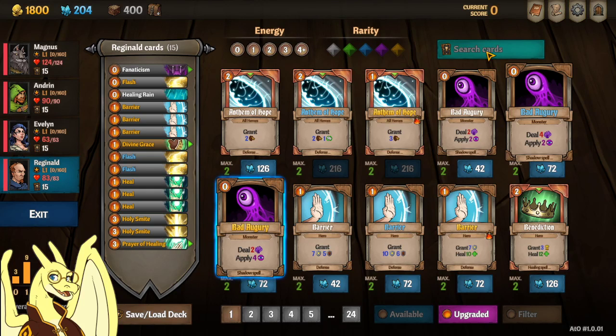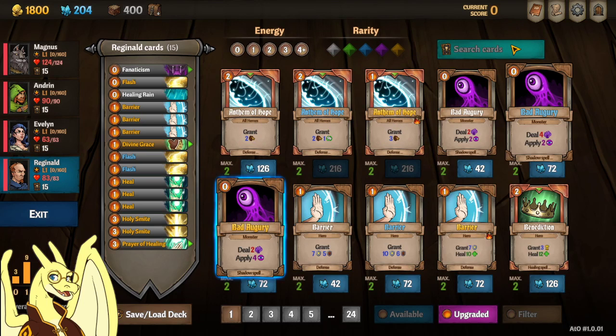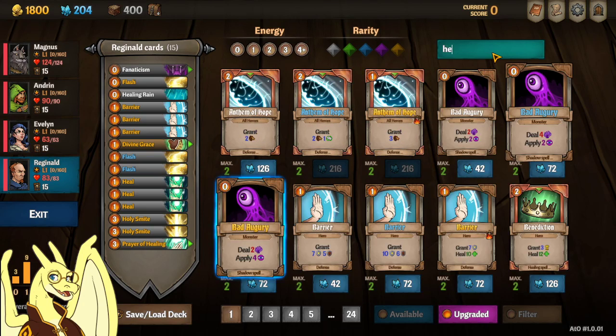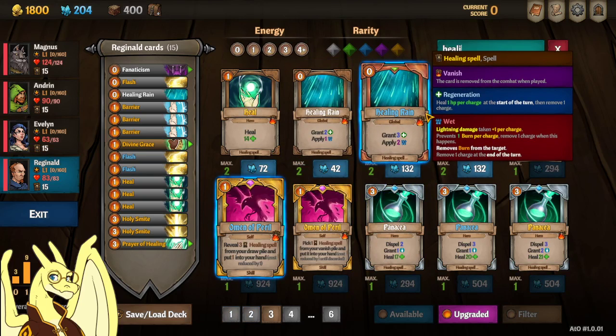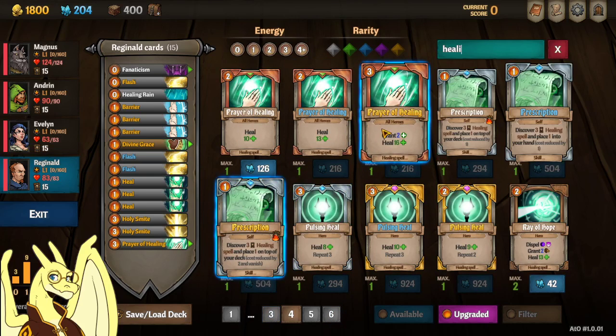I'm going to quickly touch on Maluka and Nezgalek, the two other healers, as they heal through applying Dark stacks and Insanity stacks respectively, and Sight stacks. With Maluka, you're just going to want to touch up — Vile Lance is one of her shard spells and you want to upgrade both of those to yellow to make them cost cheaper. Possibly look into getting some Unholy Storms — very good cards. She also does really well with the Healing Rainer, which synergizes with her level one talents. She's really good at regen and Dark — those are the big ones you want to look into.